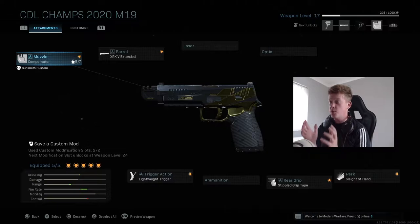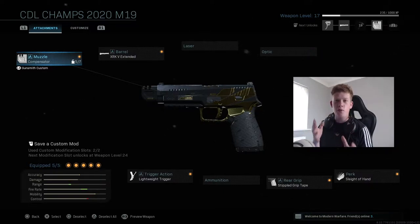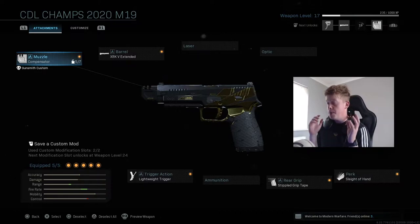That gun is the M19, specifically the CDL Champs M19 variant. As you can see on screen, this is the class setup used by professional players as well, and it's an absolute machine. I never really tried secondary weapons apart from when I was going for Damascus, but I usually just run the knife as a secondary — this thing is an absolute machine, I can fire it so quickly.